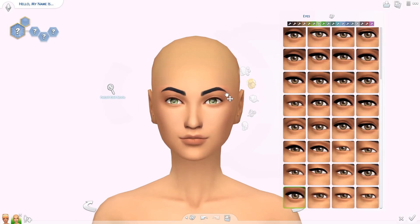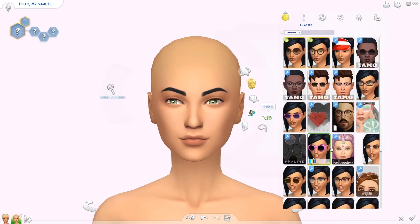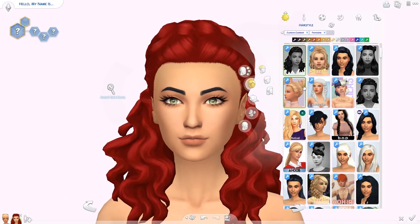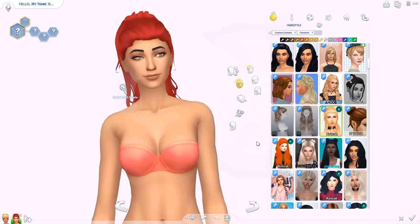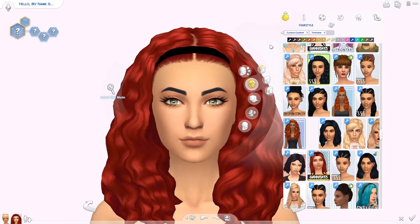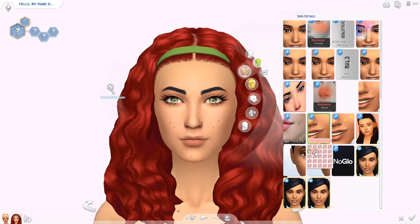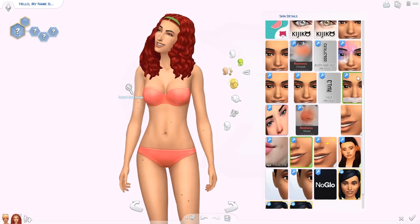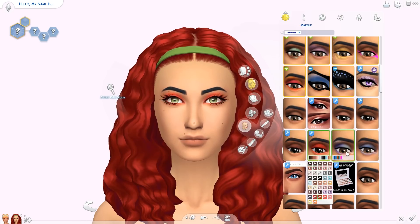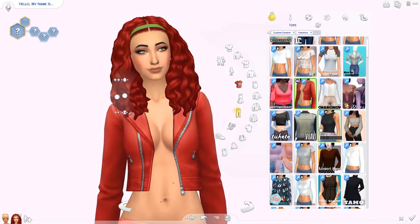Next we're making the watermelon sim. I called her Winona — I'm not sure how to pronounce that, whether it's Winona or Winona, which is really bad. I wanted their first names to start with the same letter as the fruit, so Winona, watermelon — you get it. This sim turned out looking most unlike all my sims that I usually make. I really tried to make her look very different. I still think she looks very cool, but I just wasn't very happy with her for the longest time.